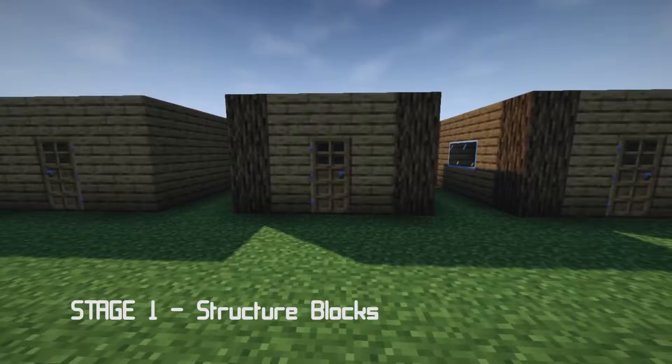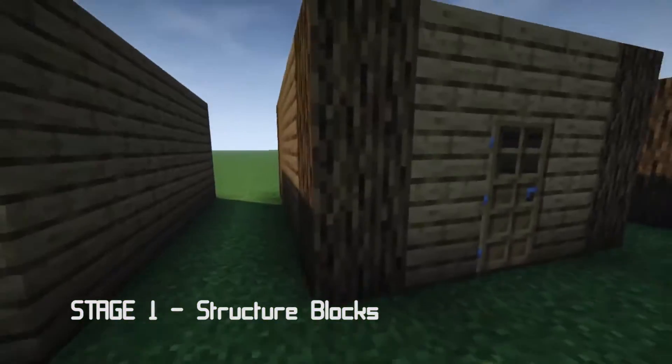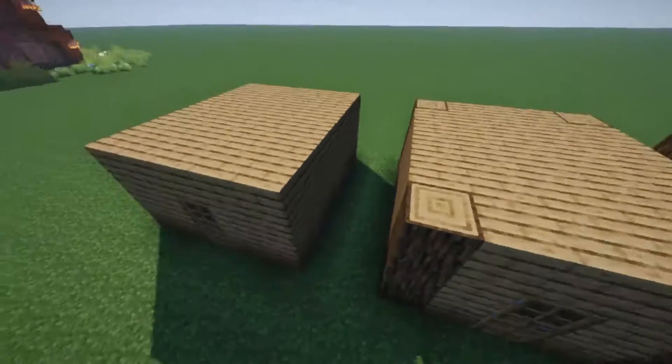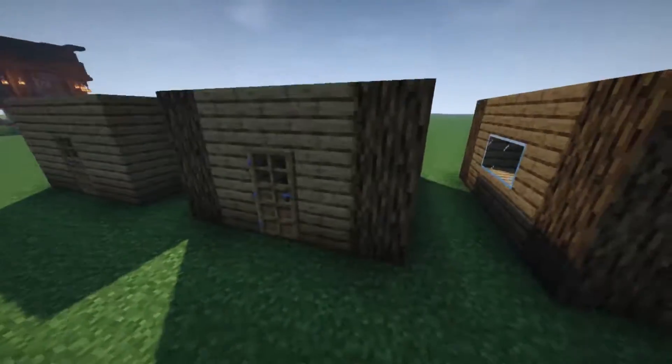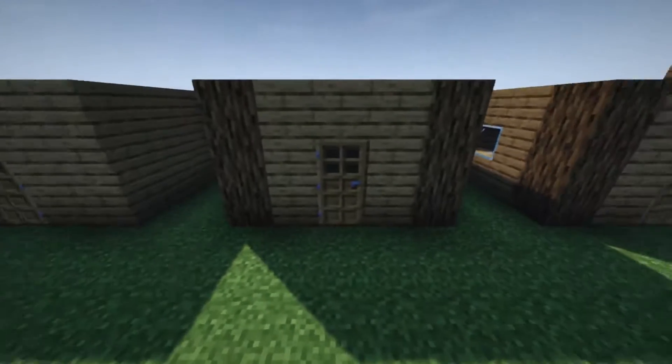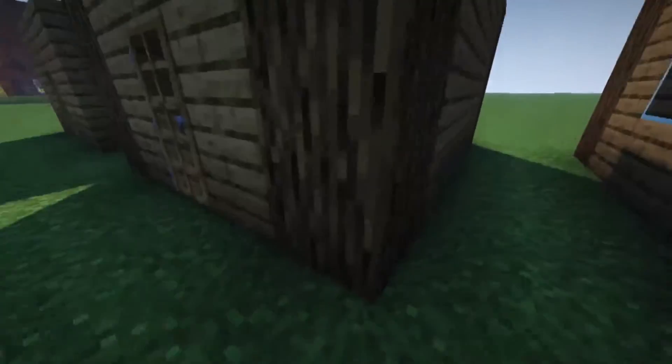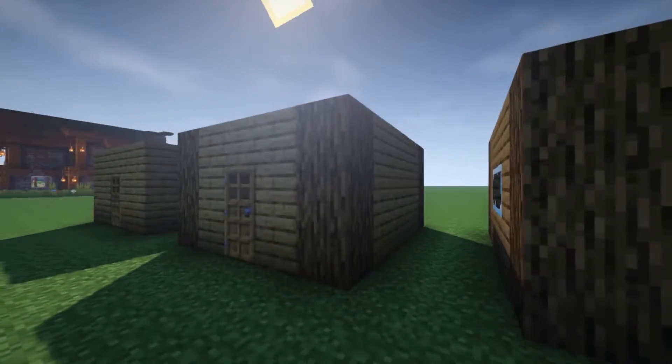With the first step, we're going to be adding some structure blocks — these are the corner blocks that are going to help it look like they're really supporting your build, so it's not completely one kind of block. I use oak logs here to match with the oak slabs. It's pretty common wood to get and it already adds something extra to the base.